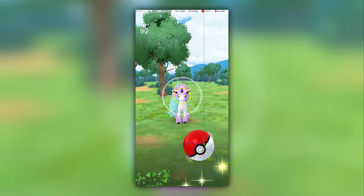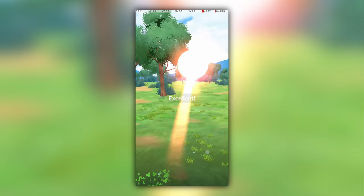Now let's have a look at Galarian Ponyta's excellent throw. The catch circle is much smaller for Galarian Ponyta compared to Ponyta, so the throw is somewhat harder.